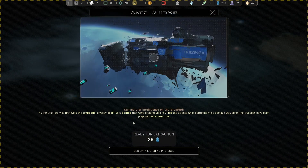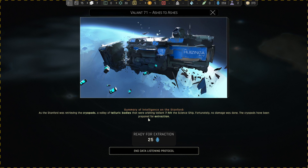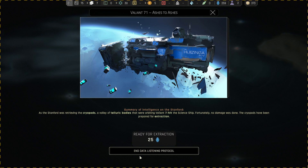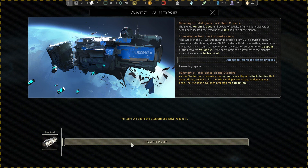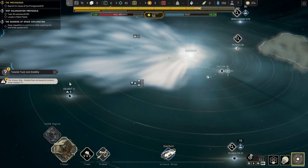A science ship team has completed a task. The standpoint was returning the cryopods to the Valley of Telluric bodies orbiting Valiant 71 when it hit the science ship. Fortunately, no damage was done. The cryopods have been prepared for extraction. The crew's trust in your leadership is falling.